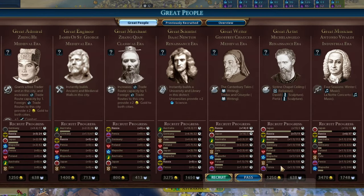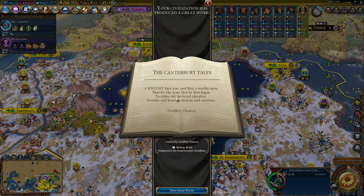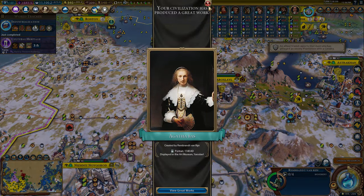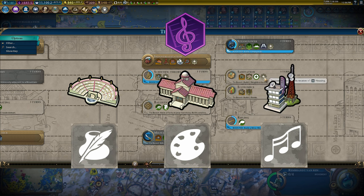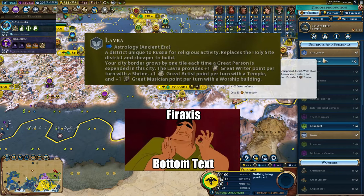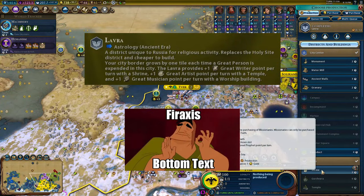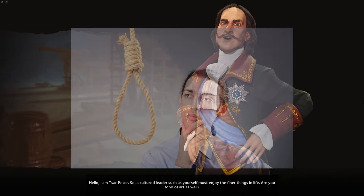Now it's finally time to get more tourism, and that's where great people come in. Specifically, great writers, artists, and musicians. Each of them can produce two to three great works of their respective type, which can then be placed at theater squares in amphitheaters, art museums, and broadcast centers respectively. Some Wonders can also store great works, so it might be worth building them just for that. And because Lavras are perfectly balanced, they also generate great people points — so good luck getting any great works in your game.